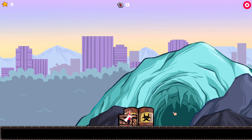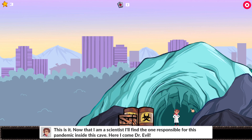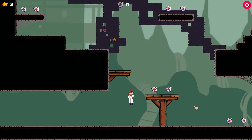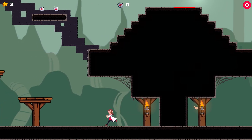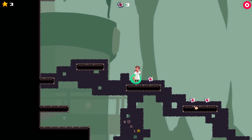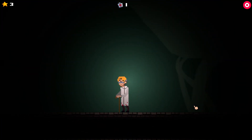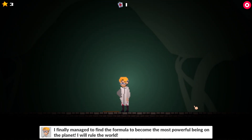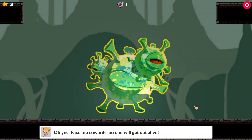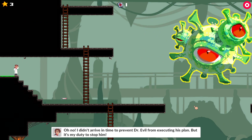Uh-oh, why are we going to some arctic cave? Is this where Superman lives — Fortress of Solitude? Now that I'm a scientist I'll find the one responsible for the pandemic inside this cave. Here I come, Doctor Evil! I don't know how to do his voice or I would. I finally managed to find the formula to become the most powerful being on the planet — I will rule the world! I didn't arrive in town in time to prevent Dr. Evil from executing his plan, but it's my duty to stop him.